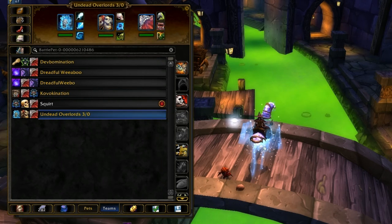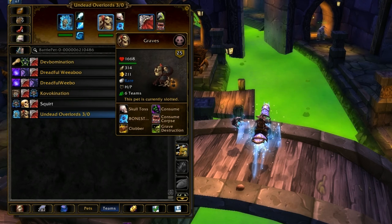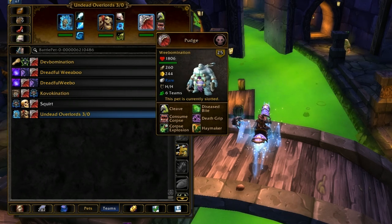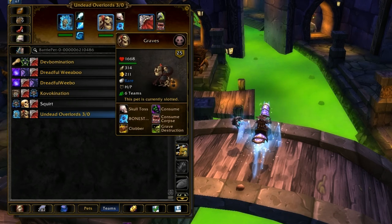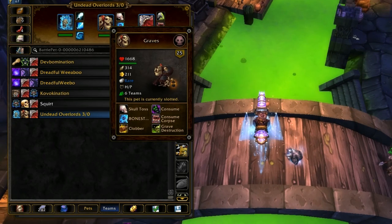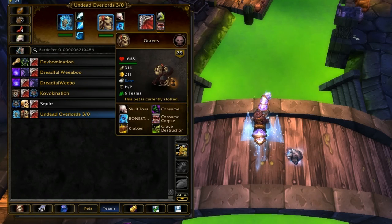If you just want to put him on a team full of overpowered undeads, Graves totally outclasses him — his AOEs are better, he hits harder, and he has more overall power. Graves is just better than Weebomination in every way, but Weebomination is still really good. He was so strong at the beginning that people were calling for nerfs, but I never really saw him as that big of a deal. Graves is probably one of the strongest pets in the game right now.